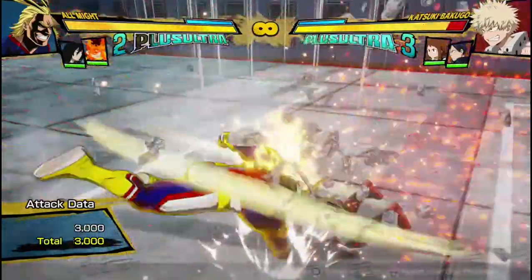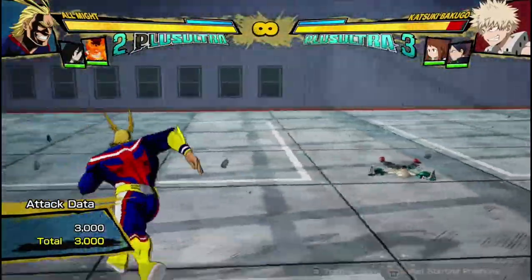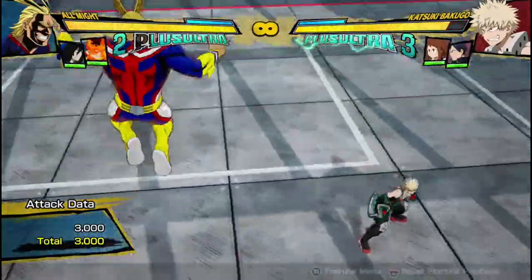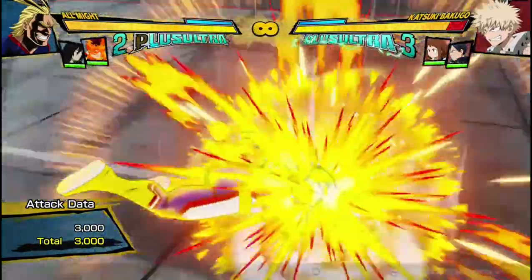His air yellow attack is less good, but it gets the job done. If you're in a scramble in the air and people are pressing buttons and you don't know what to do, you can't just guard — just do this attack. This yellow attack is pretty average.